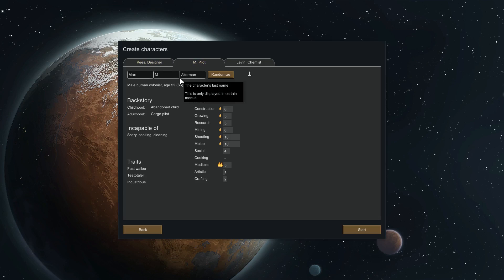It looks like Max Alterman here is going to be our sort of go-to all-around. He doesn't do cooking or cleaning, which is a bit of a shame, but he's interested in just about everything else. Early on that's a bit of a hmm thing because you're sort of tempted to go all over the place with them. Fast walker, industrious, teetotaler.